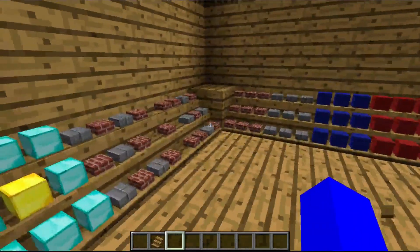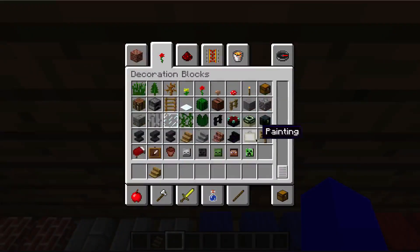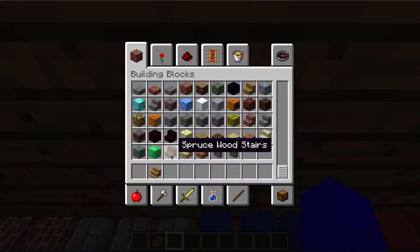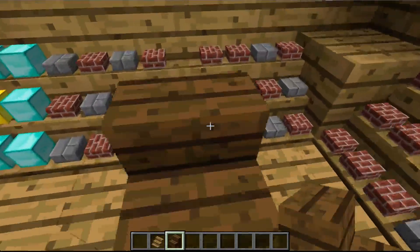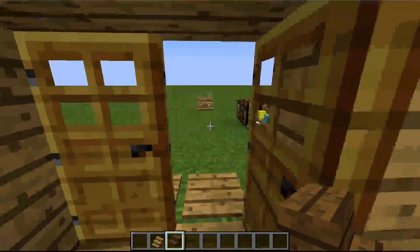Here we have a lot of items on these shelves. And as you can see, I can walk up these shelves just as I would wooden stairs. So you can walk up shelves just as you would stairs, and that's pretty much the whole entire mod.